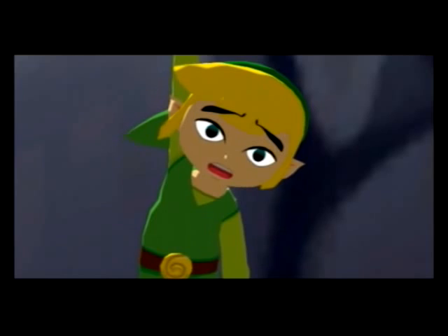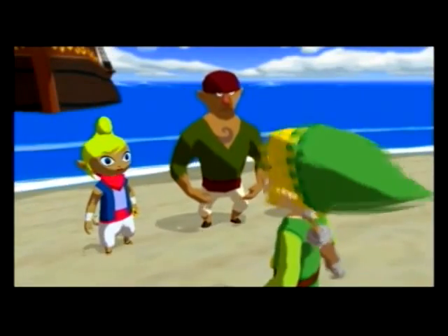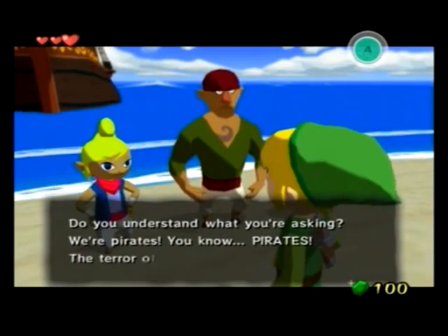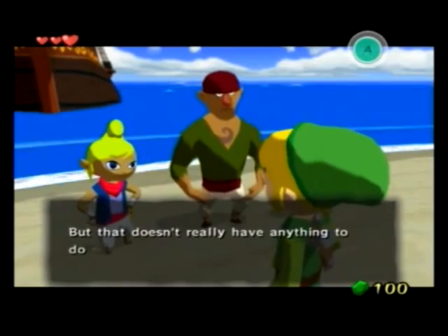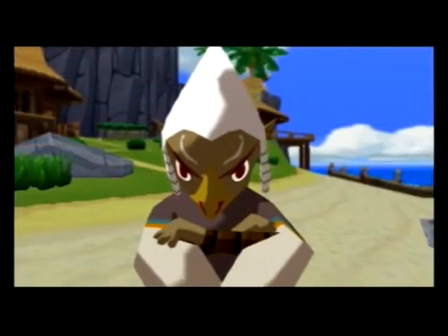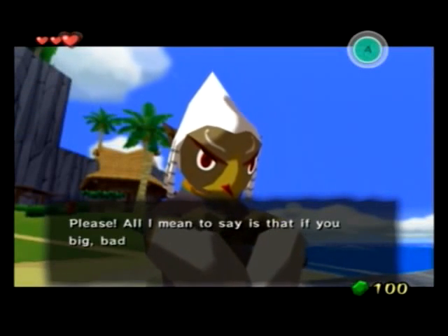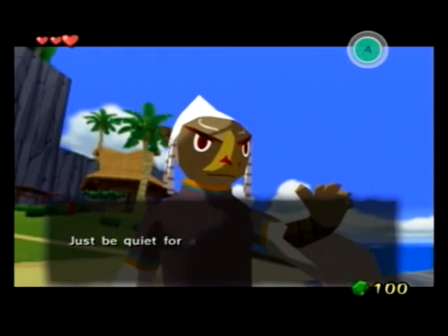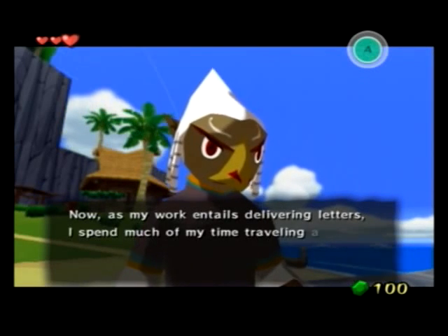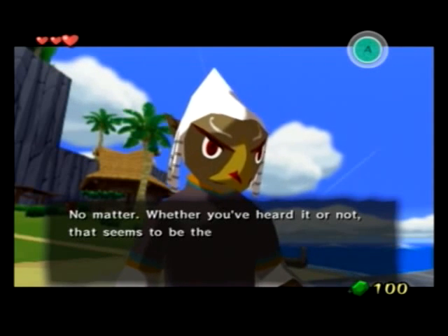Link isn't really the smartest guy in the world if he thought he could make that jump. This text is really slow on English and none of it is quick text — you just have to wait for each text box to finish. I love the sort of voice acting in this game — the sounds that the characters make are really funny and I think that should be in every Zelda game. I think my personal favourite is the King of the Red Lions, it makes a lot of funny sounds.